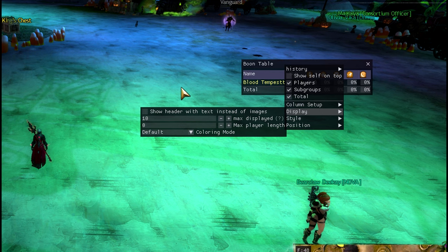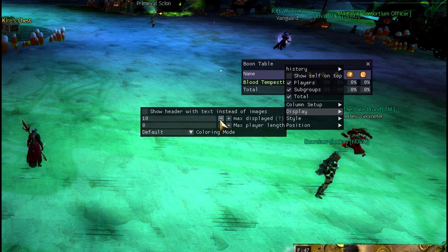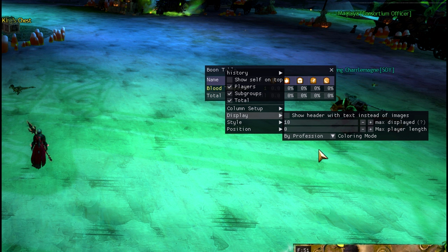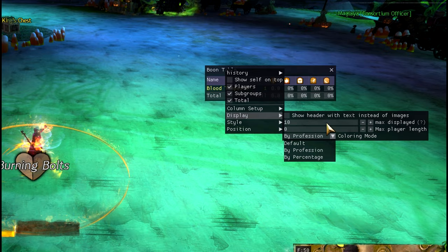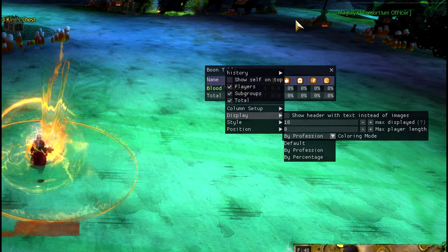The 'Max Displayed' setting is also important here. I sometimes leave Boon Table open during meta events and the list goes pages and pages, so limiting max display to 10 makes your job easier. The 'Coloring Mode' is another important setting — you can color players by their profession or by percentage. Let me go to the training room to demonstrate.